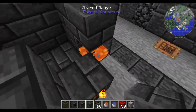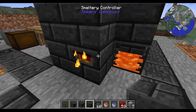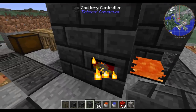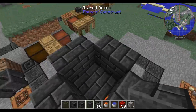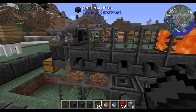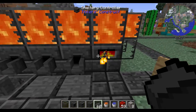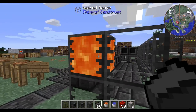Just shift right-click on top of the smeltery controller if you're having trouble placing it, and you can keep expanding it. The thing is, you can only expand it so that it still makes a square or a rectangle — you cannot expand it so that it makes weird shapes like an L shape or a Z shape. Here I have quite a smeltery setup — of rectangular shape — and I put a whole bunch of seared gauges around here so I could see inside as well as the contents of the lava very easily.